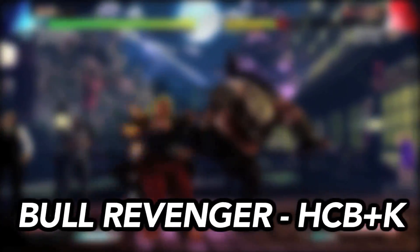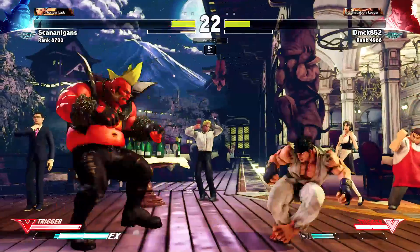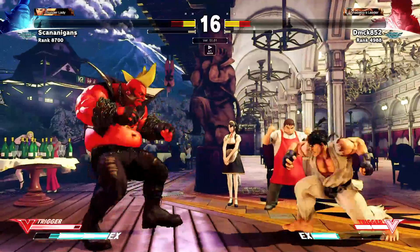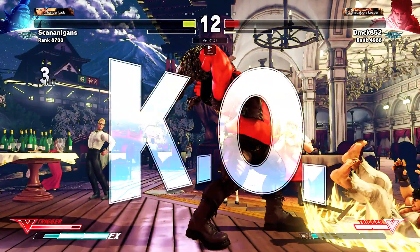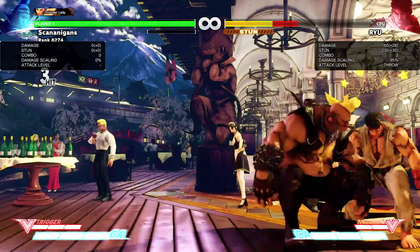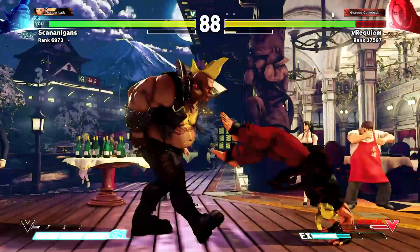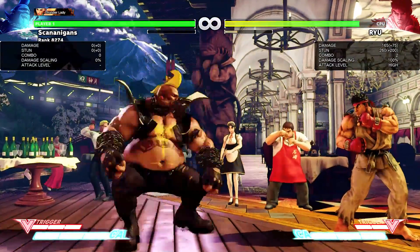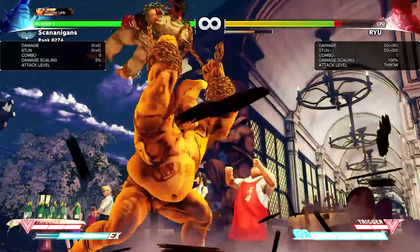Bull Revenger is the command grab you are more likely to see in Birdie's arsenal. The range and strength of the move increases depending on the strength of the kick button used to execute the move. A far-reaching and often deceptive throw, Revenger is best used either after a block string for a mix-up — specifically with the light kick or EX versions — or as a fireball punish at longer ranges using the medium kick and heavy kick versions. The EX version has very short range but the fastest start-up and most damage, and it is the only version that actually hits while Birdie is still airborne.